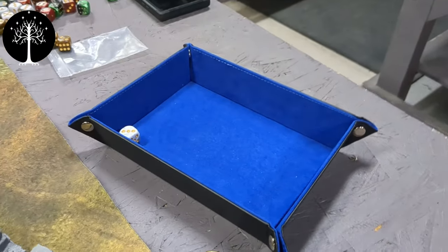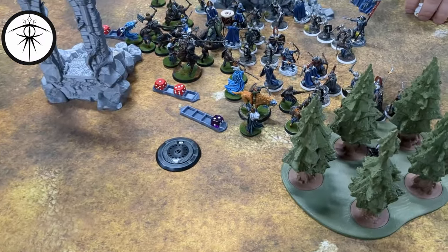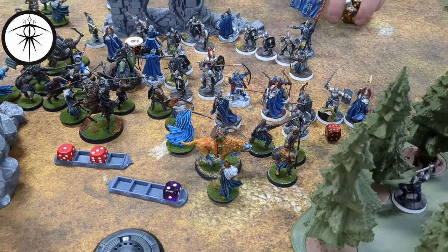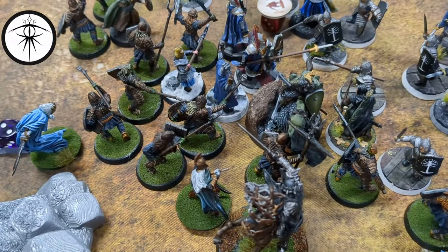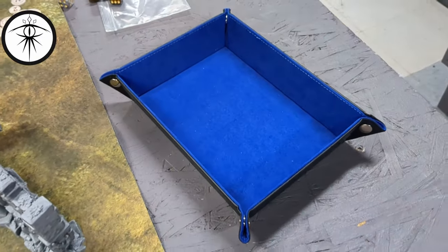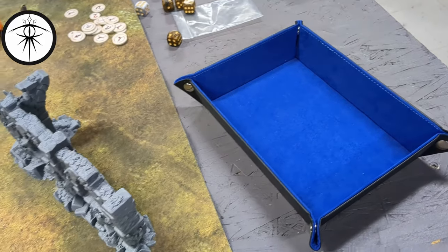Priority roll: four and two — Theodrid cannot call a heroic move but Ingold can and will. I'm not calling anything with the Witch King. Barrow Wight is going to use his last point of Will to try to Paralyze the Rider — four up — got it. Fallen Rider — he gets knocked down because he's paralyzed. In my ever-continuing quest to wound Theodrid, the Witch King is going to try to Black Dart him — two dice needing a five. Get to re-roll one — and it goes through. Three to wound — wound him, and he's out of Fate.